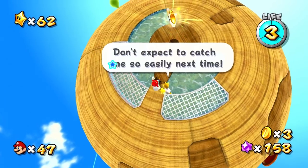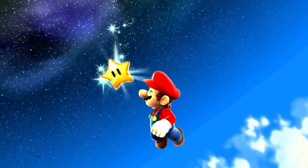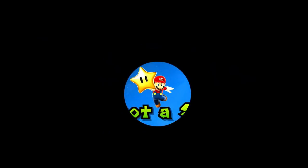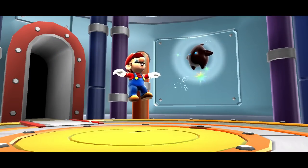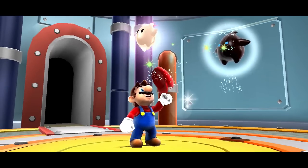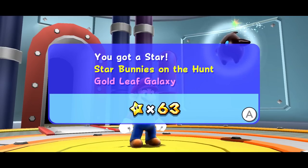I lost the bunny in my distraction. I think I'm just going to lose Bee Mario because now we can long jump, and that helps out a ton. Sometimes they get trapped up against the walls — that's a big reason to hit that button. And there we go — our hard-earned power star as the first one in today's episode! Don't expect to catch me so easily next time. I'm really liking the Gold Leaf Galaxy, even if it is sort of a slightly altered version of Honey Hive Galaxy. Star Bunnies on the Hunt, and Gold Leaf Galaxy star one is completed.